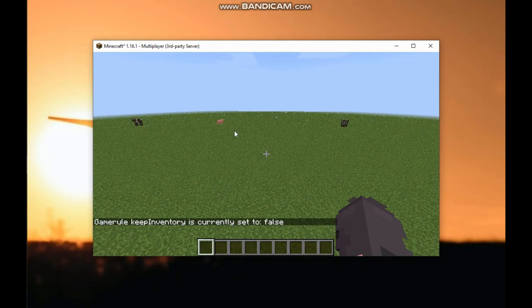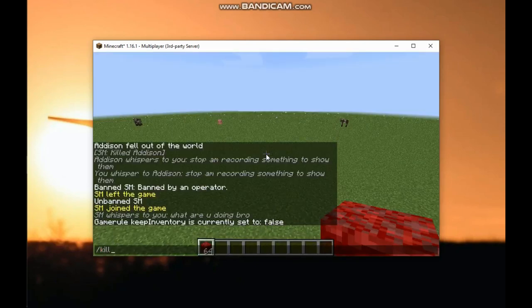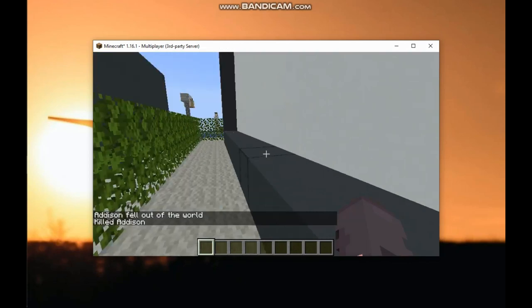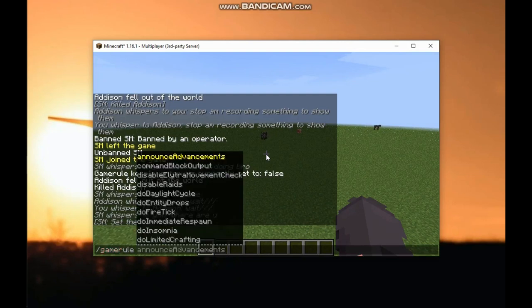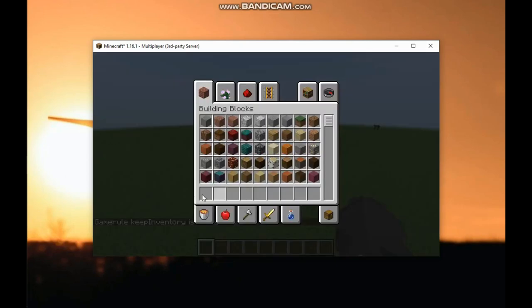Let me grab some items and test this out. I'll slash kill myself. I died, and when I respawn I should get my items back. Wait — I forgot something. Instead of just typing gamerule keepInventory, you have to type gamerule keepInventory true. I didn't include 'true' — that's why it didn't work.